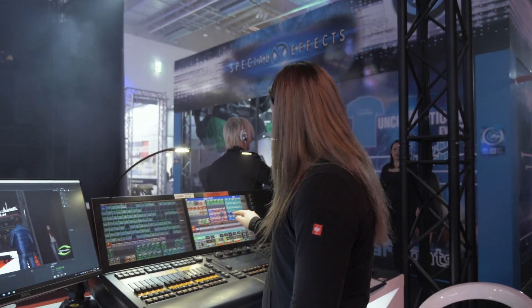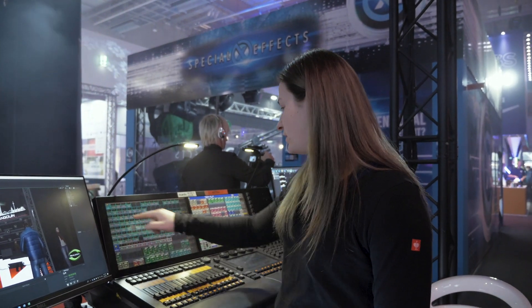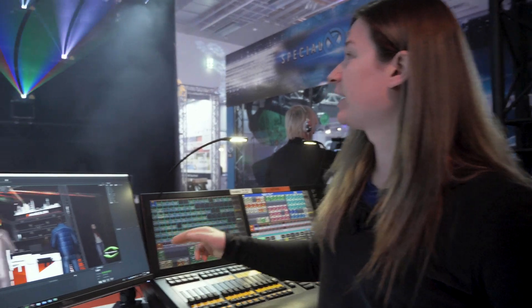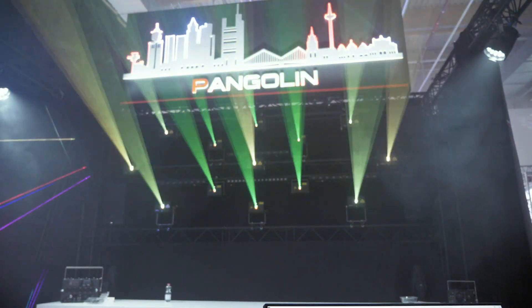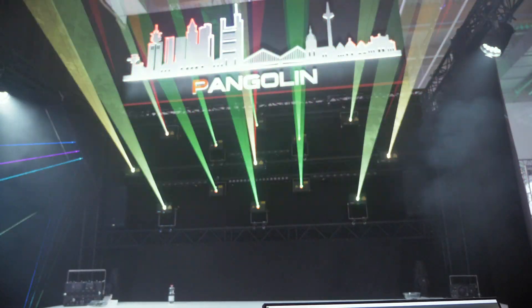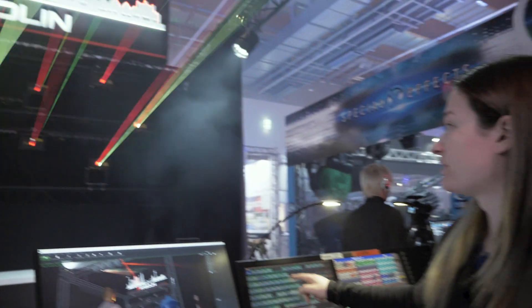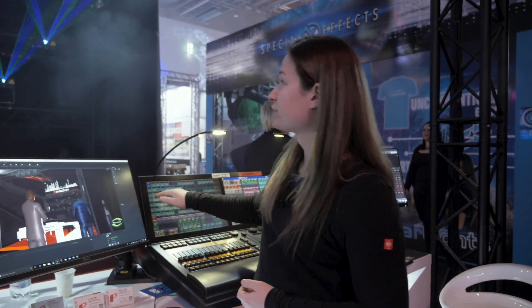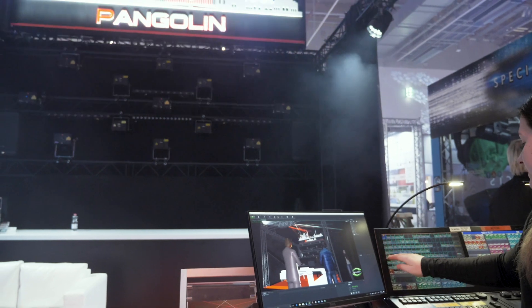We also have extra content — a number of line pieces and things with different sorts of waves and effects that are also part of the content pack. These are things you couldn't easily create with the MA at all, already created and exported. There are about 500 extra cues that'll be added beyond the symbols — some waves, some cones.